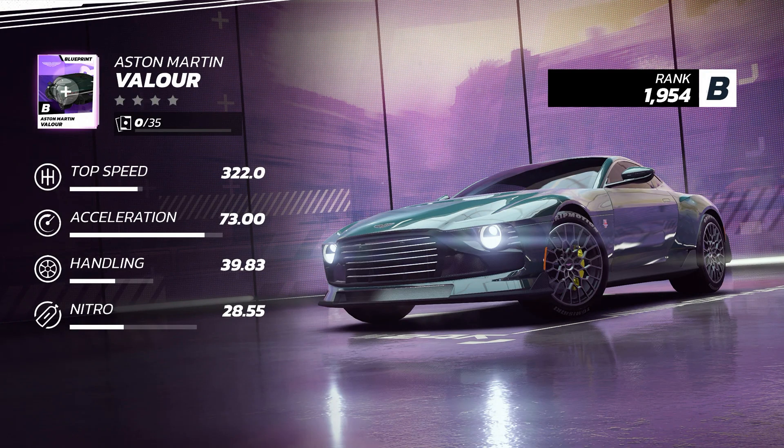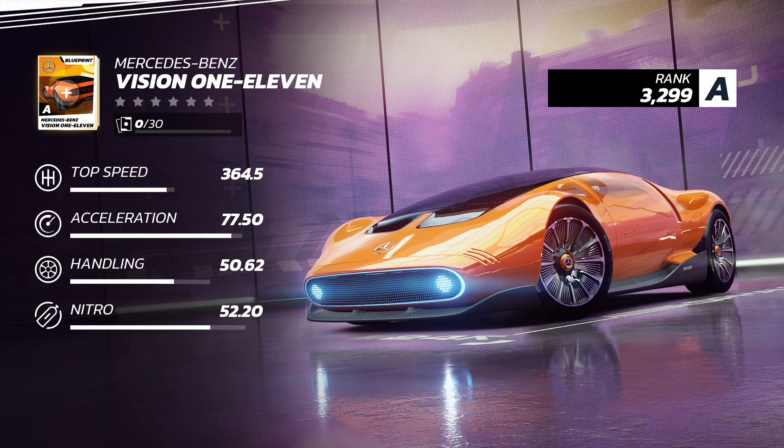The third car is the Aston Martin Valor, which is inspired by the old Aston Martin V8 Vantage. It is also Class B and has 4-star levels. Moving on to Class A, we have the Mercedes-Benz Vision 111, which will have 6-star levels.